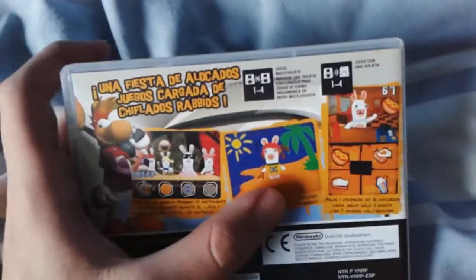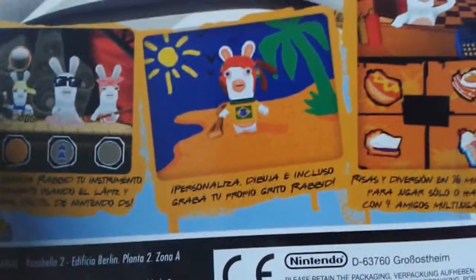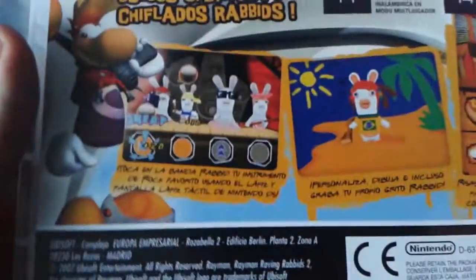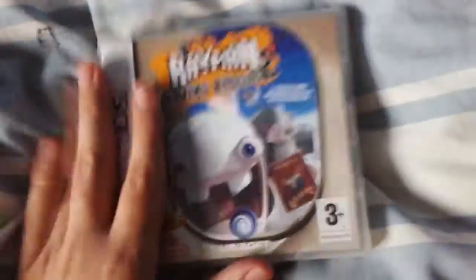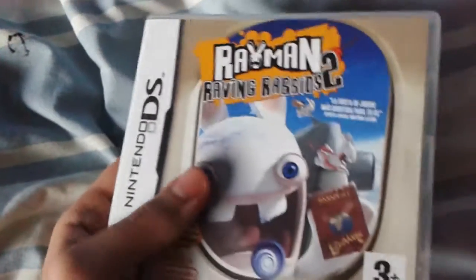You can basically customize your Rabbid, draw, and even record your own Rabbid scream. You can play lots of mini-games — there's a sort of Guitar Hero game thing. The mini-games are multiplayer, which is pretty good. There are some pretty nice multiplayer mini-games here, which is pretty awesome. This is a pretty awesome game, so if you have a DS and enough money I suggest you get it.